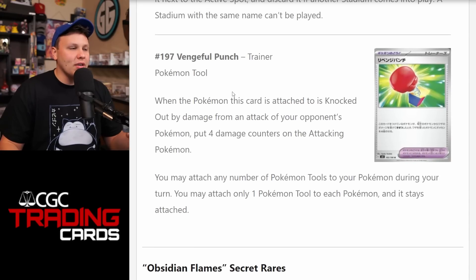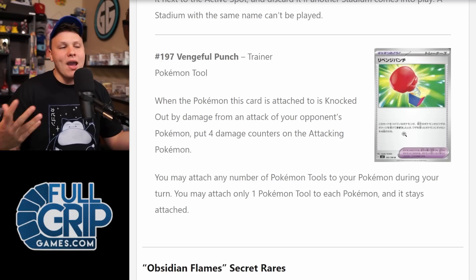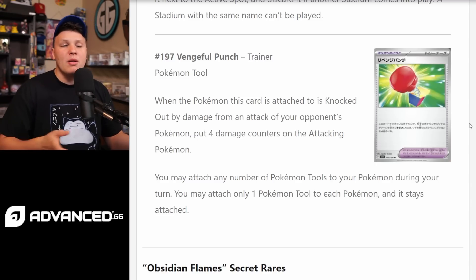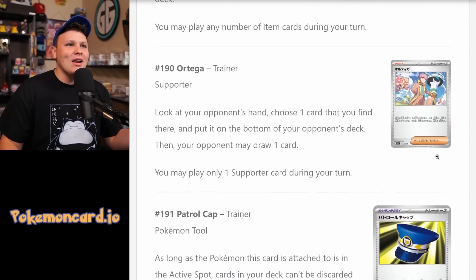Vengeful Punch tool card — when the Pokemon this card is attached to is knocked out by damage from an attack from your opponent's Pokemon, put 4 damage counters on the attacking Pokemon. It's an interesting tool card. This will definitely be used in some decks where you feel you're always just a little damage short from return KOing your opponent. Play a Vengeful Punch and now you're winning games you weren't winning before. Expect to see this played in a deck or two for a very specific matchup, but it won't be a card every deck plays four of.